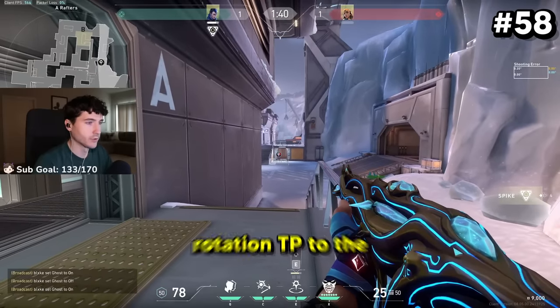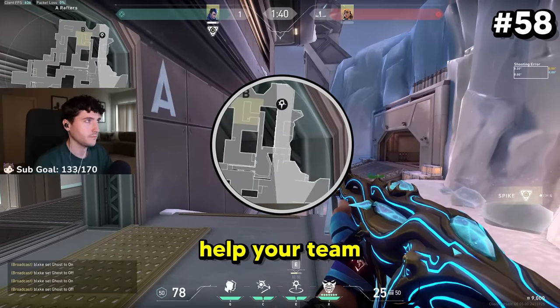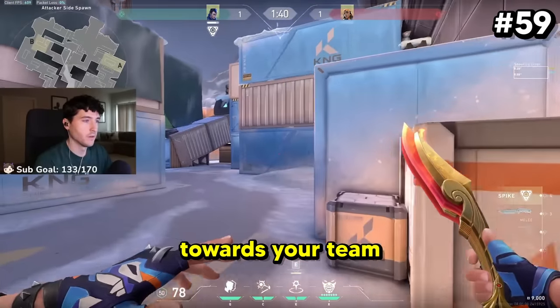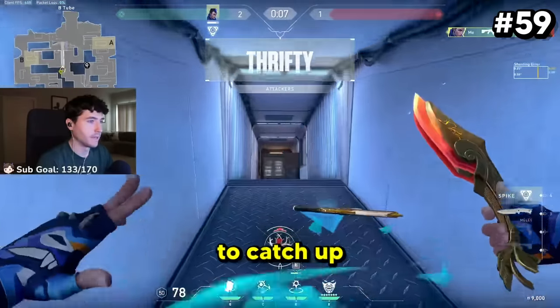On defense, it's smart to have a rotation TP to the other site to rotate quickly and help your team. On attack, it's nice to send a TP towards your team while you lurk, get a kill, and then TP to catch up with them.